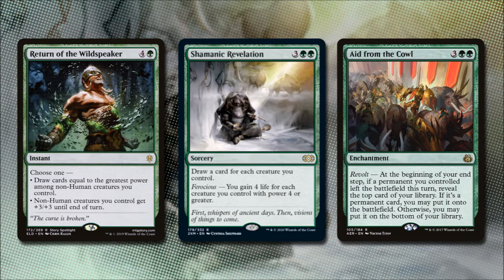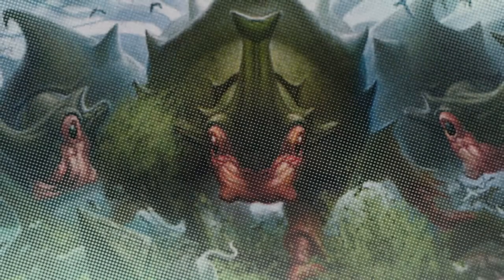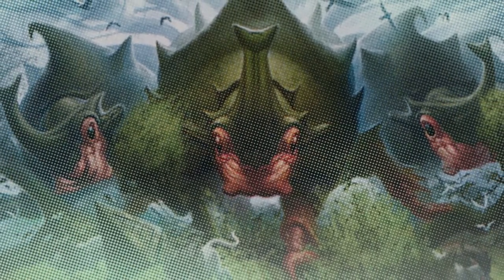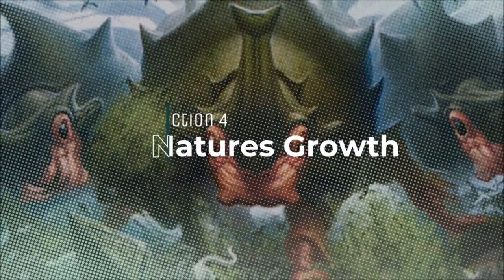Aid from the Cowl is an enchantment with revolt. At the beginning of our end step, if a permanent we controlled left the battlefield this turn, we reveal the top card of our library — if it's a permanent card we may put it onto the battlefield; otherwise we may put it on the bottom of our library. Now let's look at the creatures and pump that benefit most from having lands on the battlefield.